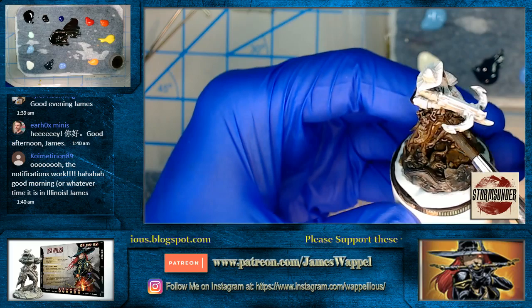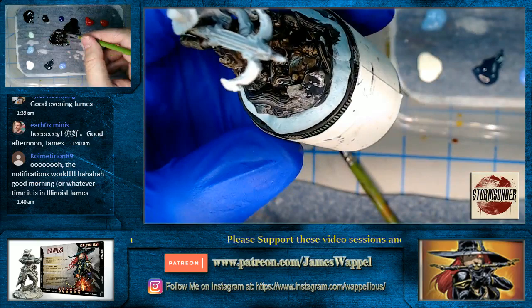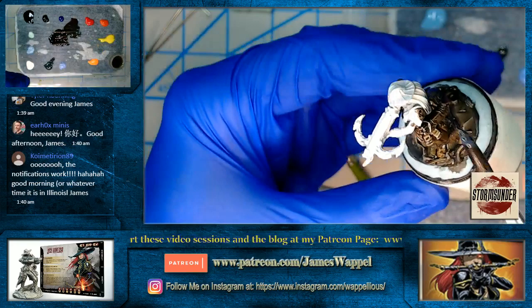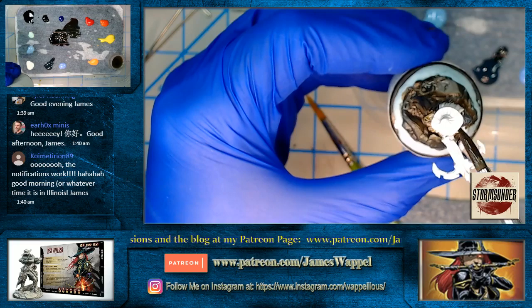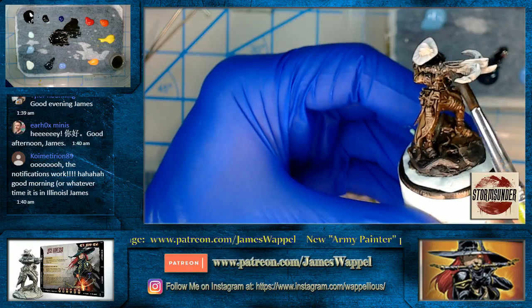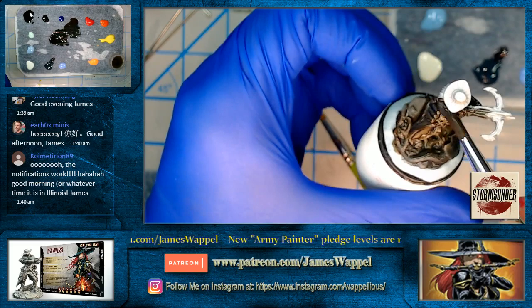It just boggles the mind where people instantly go, 'we're going to paint some Black Templars and we're just going to paint them black.' Wear a black sweatshirt and look at it by natural daylight — it looks one way. Under fluorescent light it almost looks a little greenish; by incandescent bulbs it would look almost on the yellowish side, because that's just how the physics of light works.